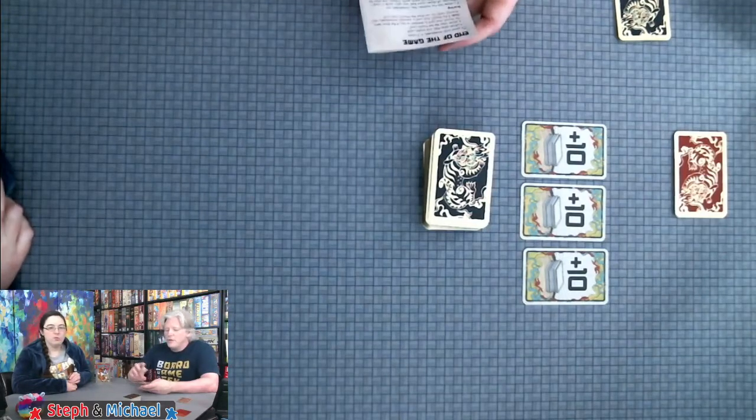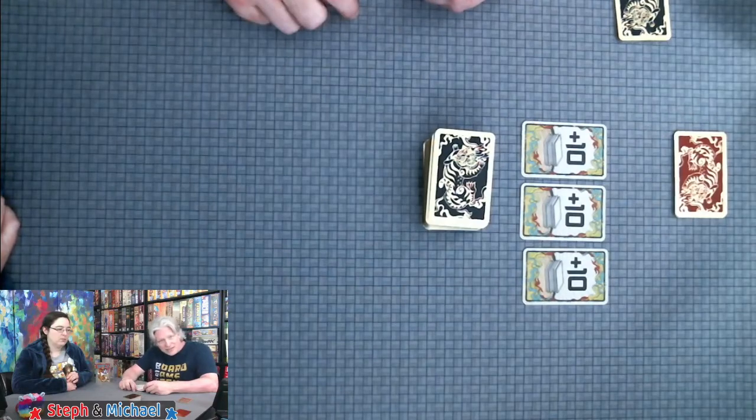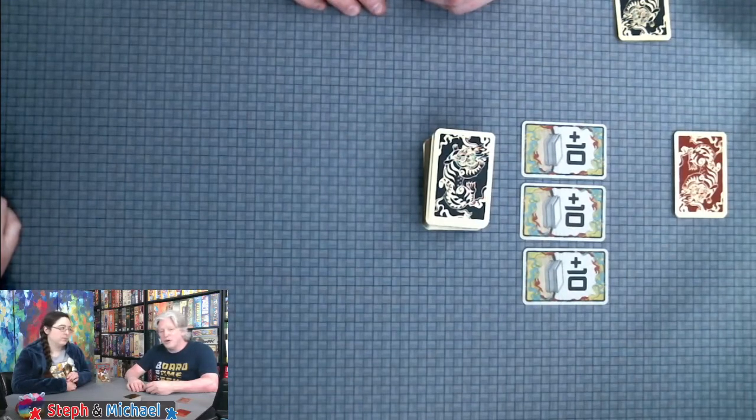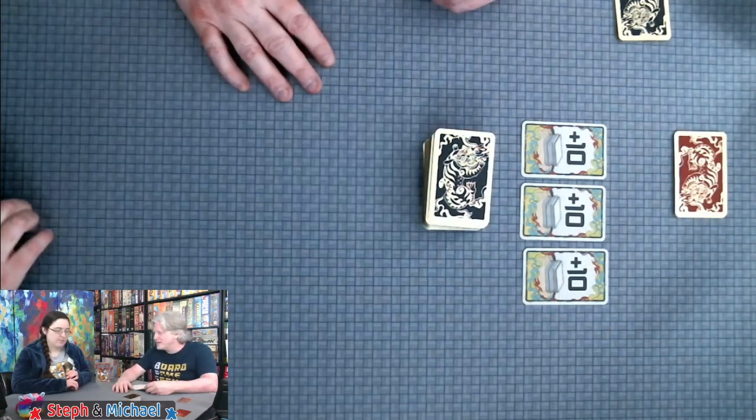The wild cards show all numbers or all spices. Wilds can still be caught — if she plays a wild number and I say 'not pepper,' that's not any spice at all, so you can still get caught. Same with the wild spice: if I say 'not a four' and it's an all-spice card, you're busted.